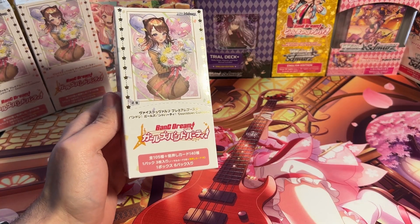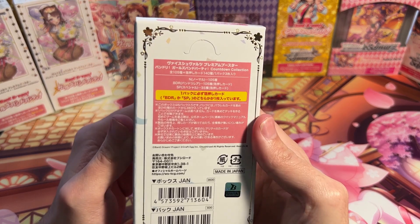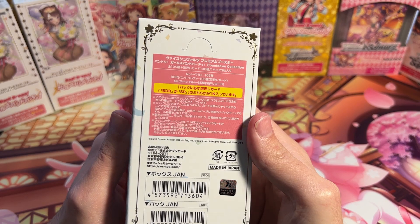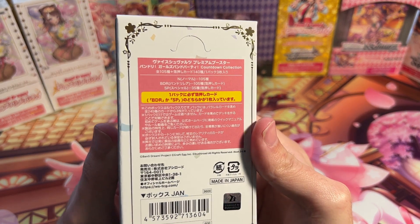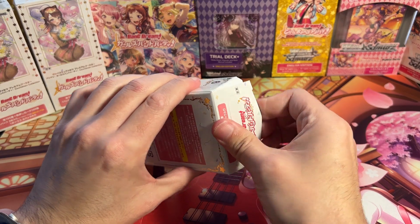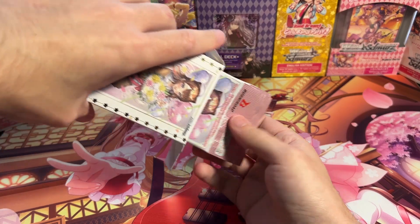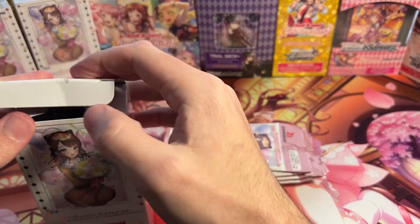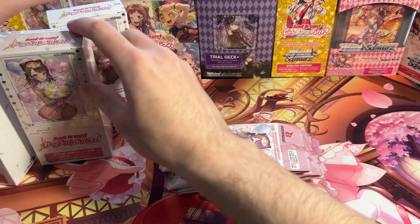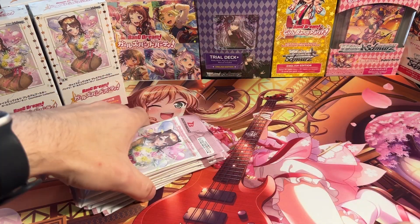A lot of really nice, beautiful artwork in here. Really nice reprints. We do have 105 different types of cards, the Normals. They each have a BDR version, and then 35 of them have the SP version as well. Just a few boxes so we don't have high hopes on pulling an SP, but that's fine. The BDRs have really, really amazing artwork. We'll see what we can get out of there, and hopefully something nice that will help me upgrade my deck.